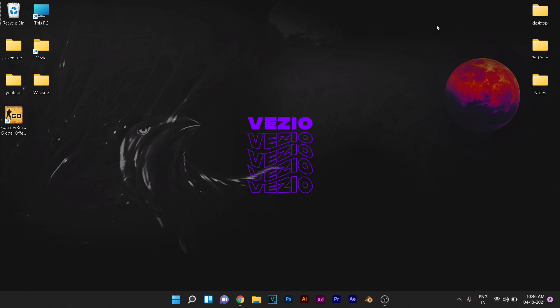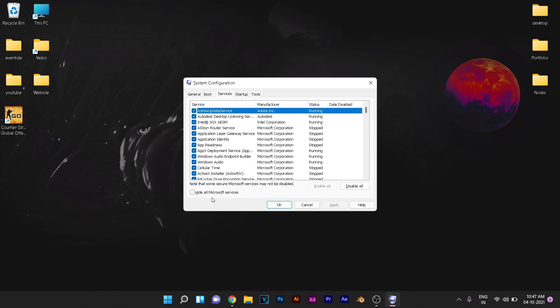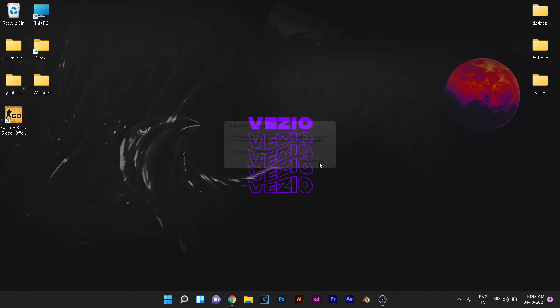Press Windows + R again and search for msconfig. Click on Services and make sure that 'Hide all Microsoft services' is checked — we don't want to toggle off any Microsoft services that are essential. After that, click Disable All. Hit Apply and OK. You can restart now or wait until we have made all the changes — for now I'm going to click Exit without Restart.